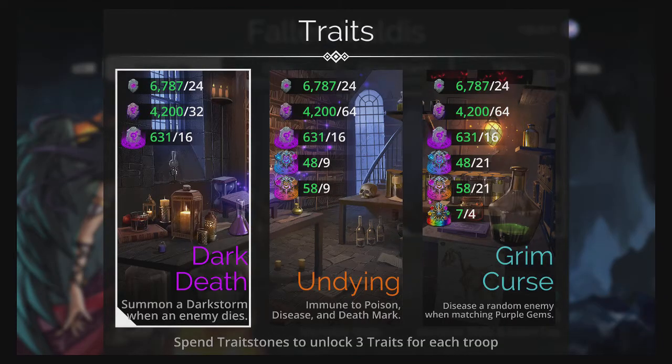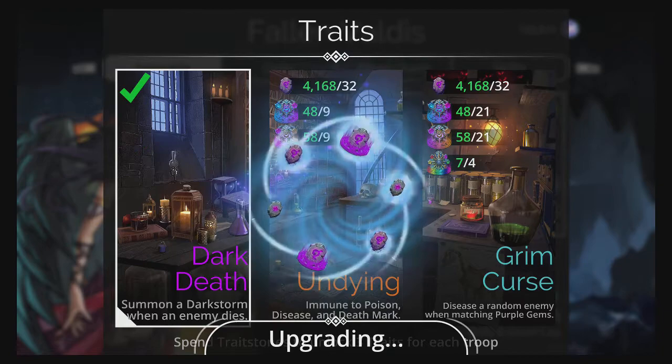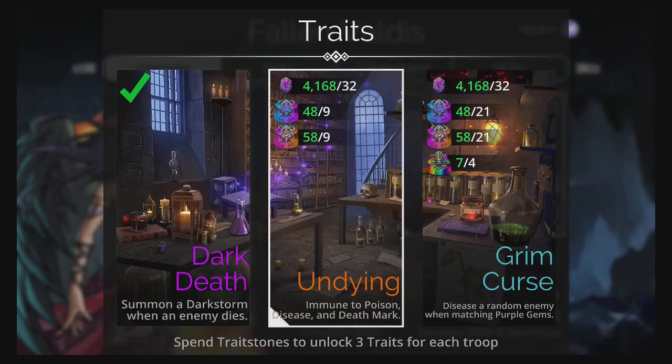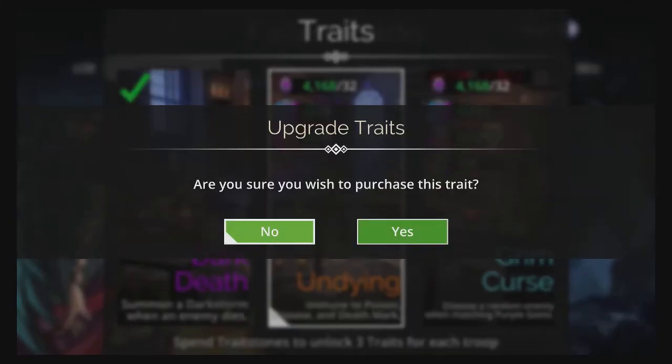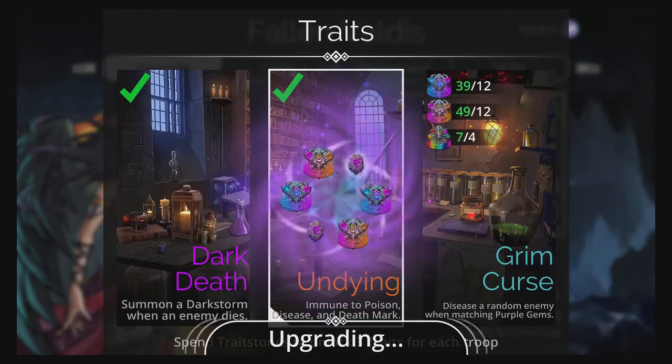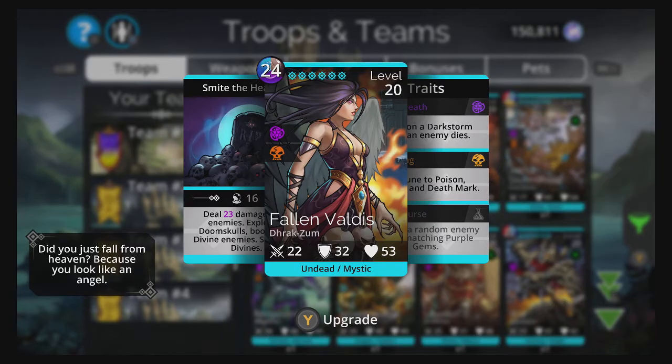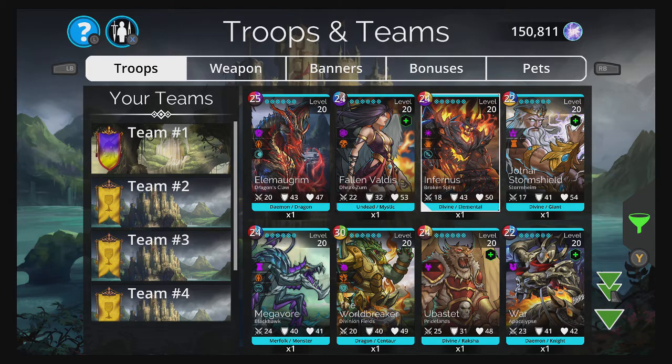Let's max her level and take a look at her traits. I do have enough trait stones to fully trait her, but I don't believe I will. I'll give her two traits and hold off on the final one. I'm actually able to fully trait one of the remaining mythics that aren't fully traited — I have four that are fully traited.